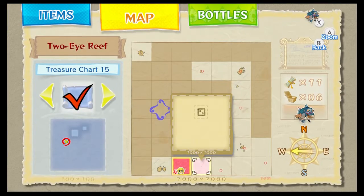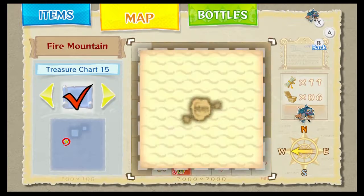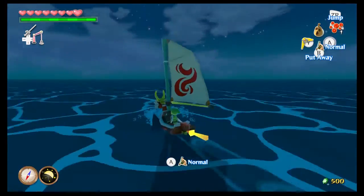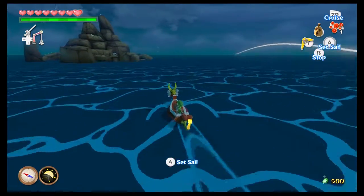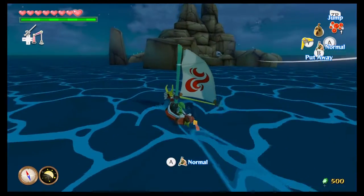We've actually been by that island before — we even have it here: Fire Mountain. As the name implies, it's kind of ablaze at the moment. If we try to get on it, we will literally burn to death. So I highly recommend not going there right now, but maybe one day we'll have to keep that advice in mind.